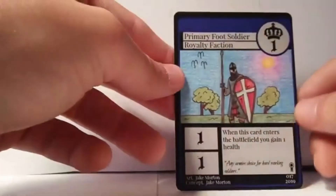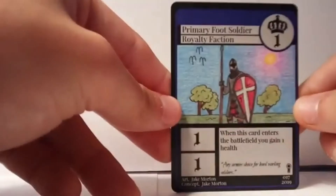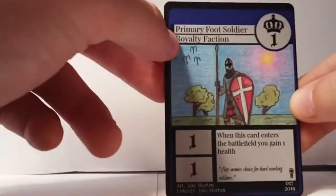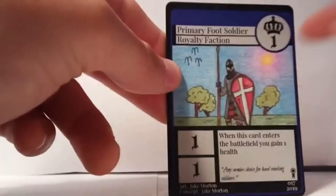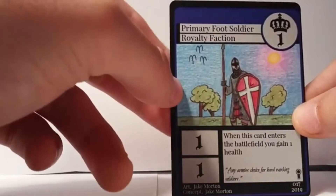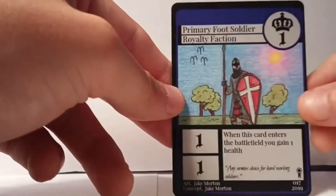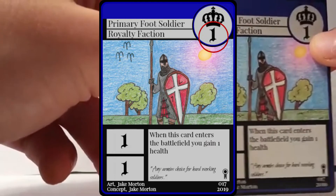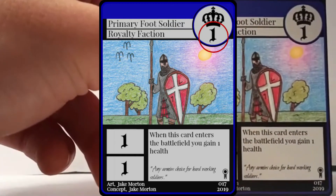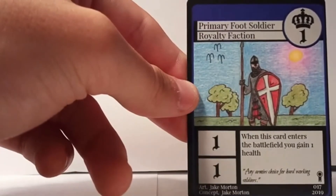The color around the top and border of the card is blue for the Royalty faction — just another symbol identifying the faction. The faction is indicated three ways: the text label, the card color, and the crown symbol in the top right, which is the Royalty faction symbol. The number right below that symbol is how many Chaos Crystals the card costs to play. Primary Foot Soldier costs one Chaos Crystal.